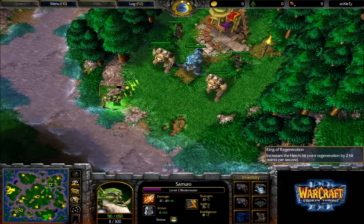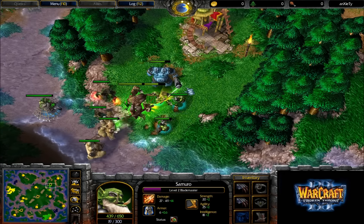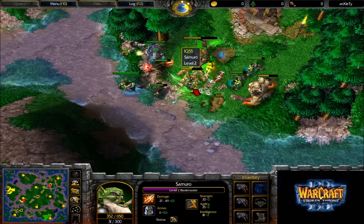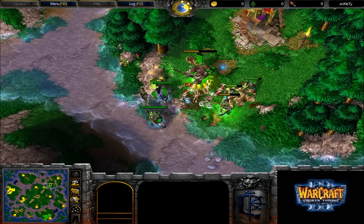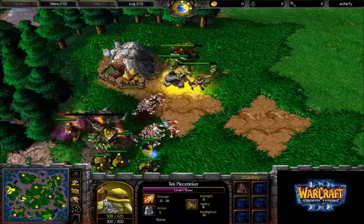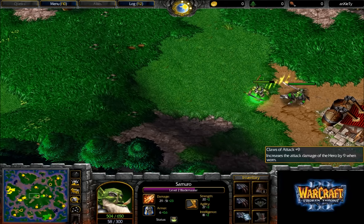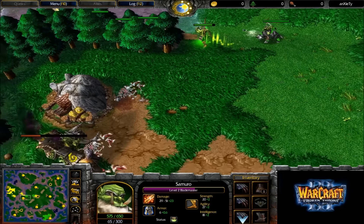Grubby with the Ring of Regeneration — he actually commented on his stream that he likes the Ring of Regeneration, which kind of makes sense because he always has a Blademaster. A Blademaster is easier to use with a Ring of Regeneration because you can just Wind Walk away and survive with just a few health. He sells the Ring for now though, which I believe is a good choice — in a straight minute of combat you'll gain 120 health, which isn't much. Now at 23 damage on his Blademaster, and with the Circle of Nobility, three Claws of Attack — Grubby getting about as lucky as you can get.